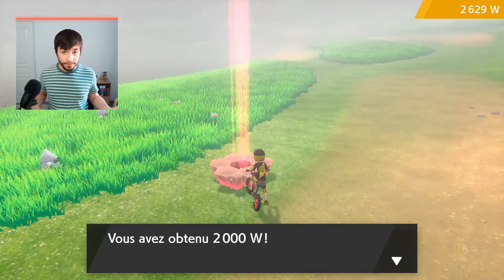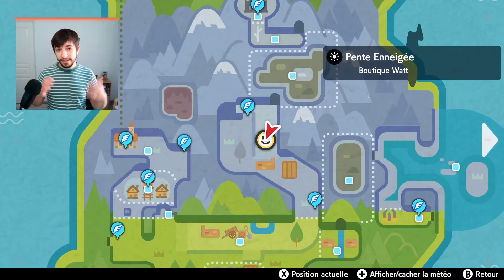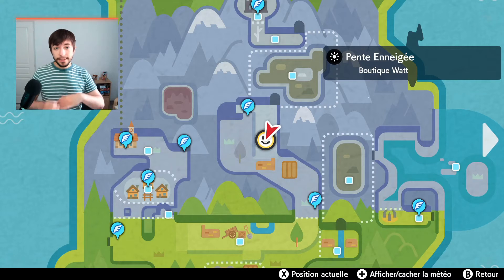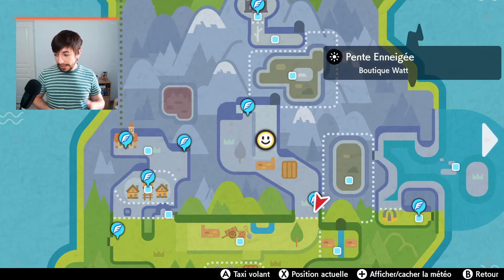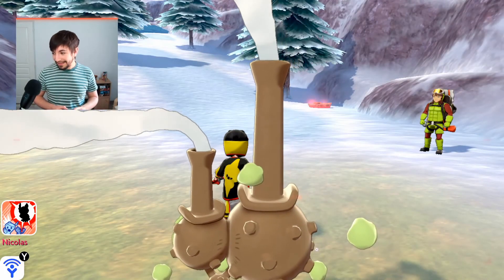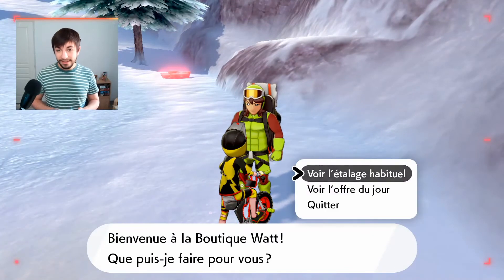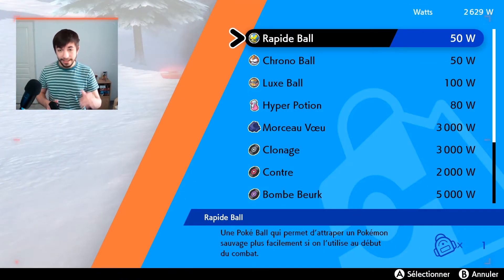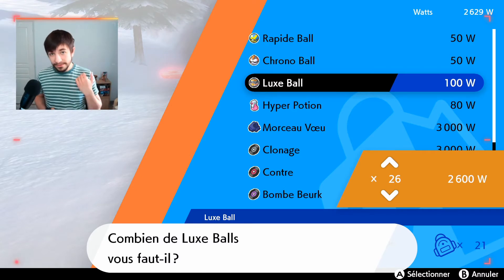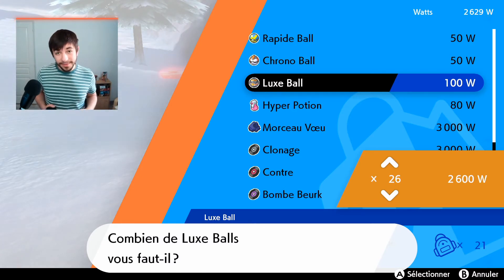Step number two is to find luxury balls you can buy with watts. You can find them randomly in any watt store, but just fly to the Slippery Slope — this NPC over here has luxury balls all day every day. Depending on the number of watts you've gathered, buy as many luxury balls as you can, then sell them back at any Pokémon Center.